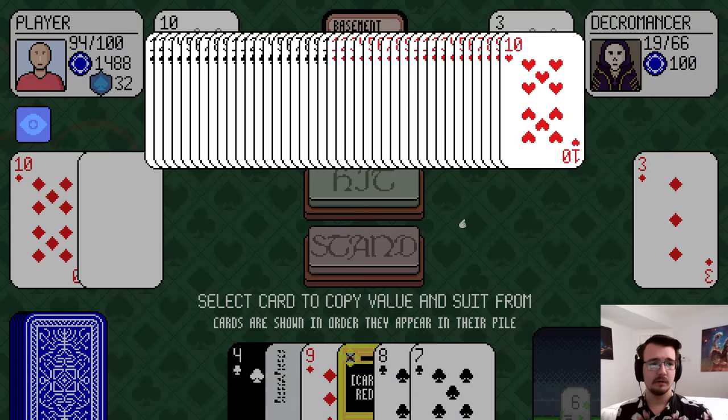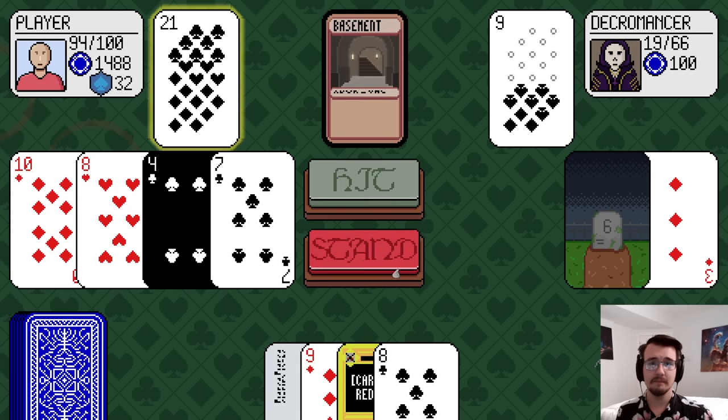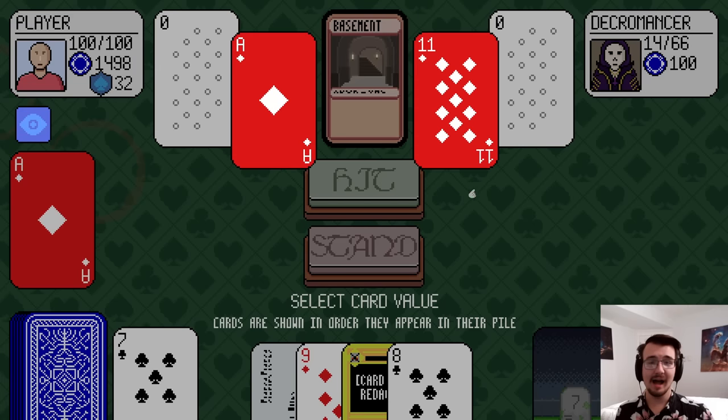Hit me again. I'll take another 10 of hearts, or I want a blackjack. I might play the negative 4 of clubs. If I do that and the 7, that's plus 3, and I need 8 more to get a blackjack. I like it. And I'm back to full healing.